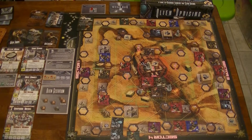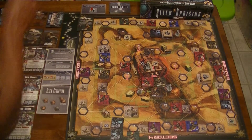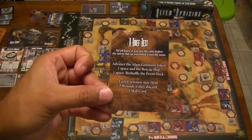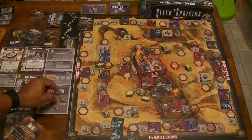Gestation is done, so now we're back to the event phase - grabbing our event card. We have 'Brief Rest': advance the alien gestation token one space and the rescue ship one space, then reshuffle the event deck. Each crewman may heal two wounds if they discard one skill card. I might actually do that. The only concern is you can't heal above wherever your arrows are, and some of these guys are very close to their arrows.